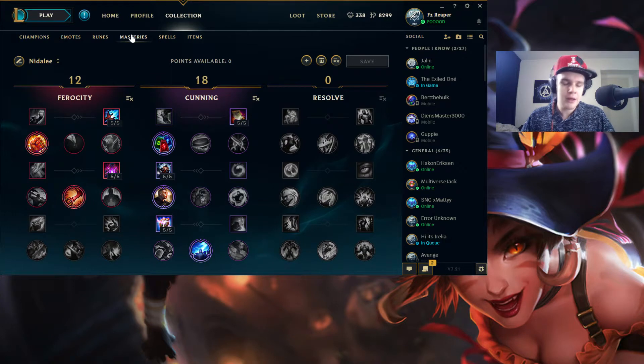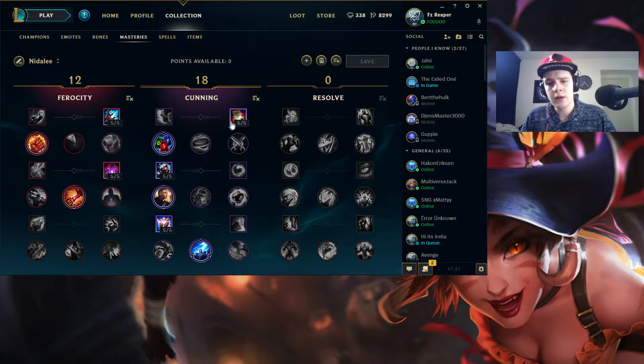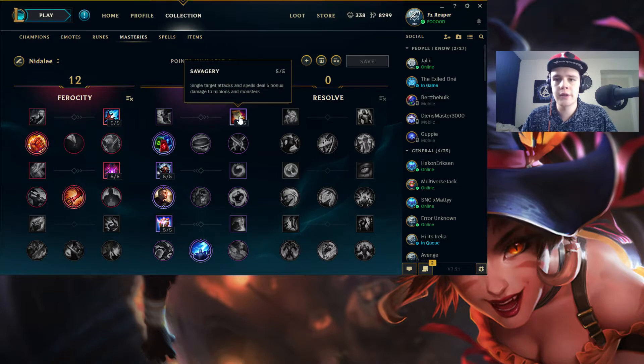This is the mastery base I use for Nidalee. I go for straight damage with abilities, because that's where all your damage comes from. Then more damage early, and Fervor of Battle because you're going to be doing a lot of auto attacks early on. This is going to help you speed up the clear of your red buff, blue buff, maybe a Gromp, to really clear fast at the early stages.